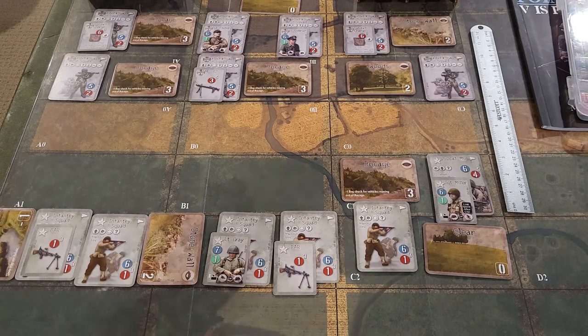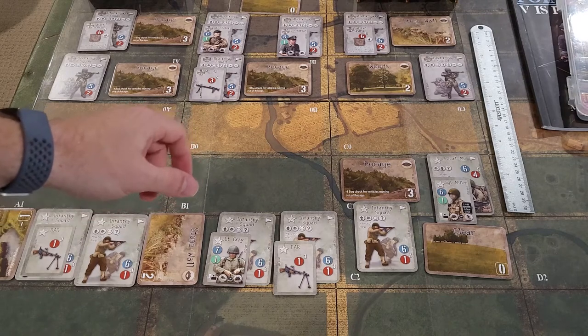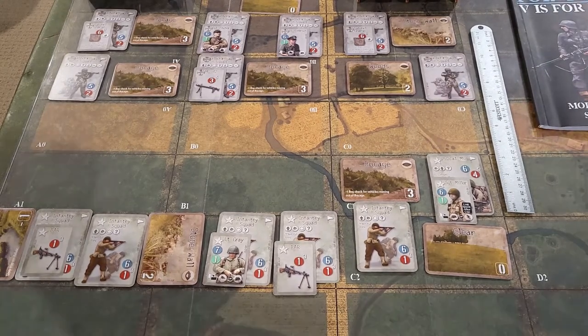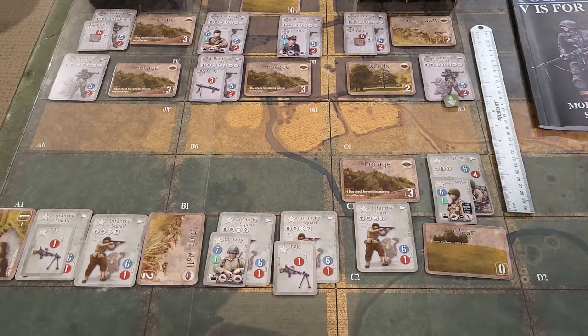Ready all spent leaders - nothing there. We don't have any AFVs, support weapons, and we don't need to combine half-squads. We played the move card - you take your move marker and point your unit in the direction it's going to go. We're going to move that Fallschirmjäger there.